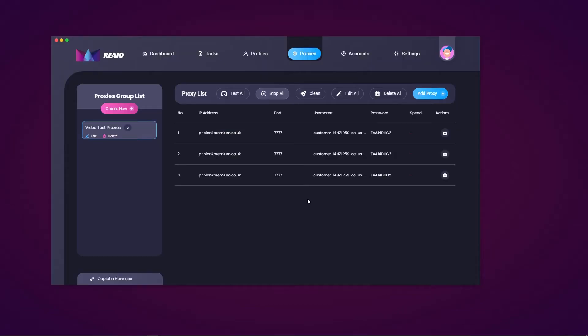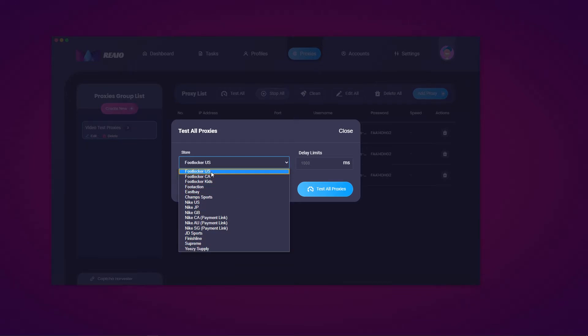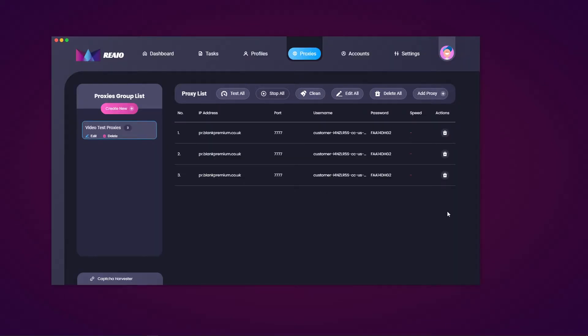I have three proxies to enter into the proxy group list. I'll hit the add proxies button, put them in, hit submit, and as you can see the proxies are now within the list, though I haven't tested their speed yet. The IP address, port, username, and password are all there. To test their speed, I'll hit the test button, select the store and delay — I'll choose Foot Locker, Nike GB, and a delay limit of 1000 milliseconds as recommended. After hitting test proxies, the top two timed out but the bottom came back with a successful speed of 667 milliseconds.